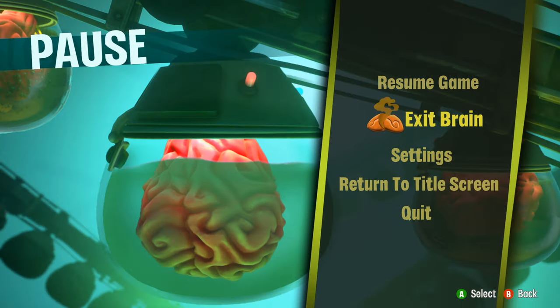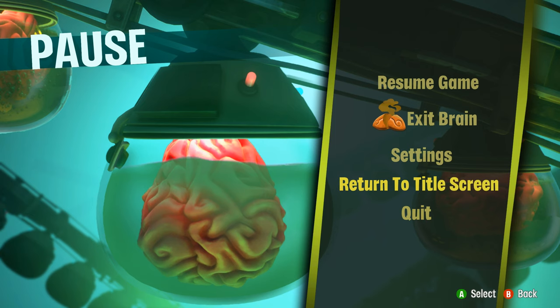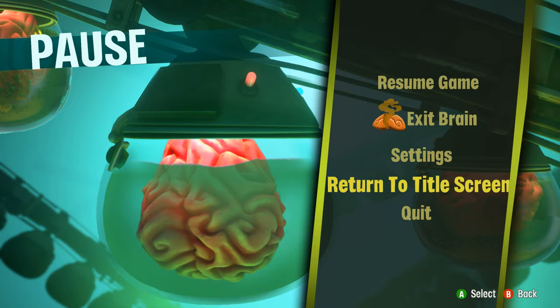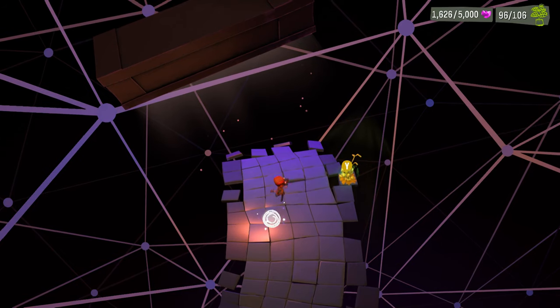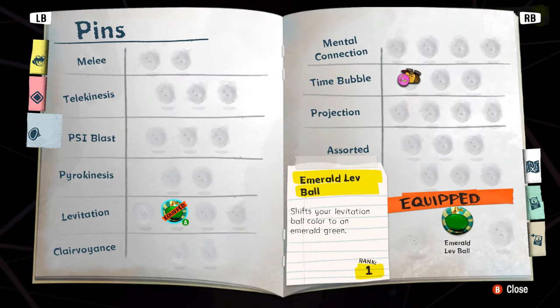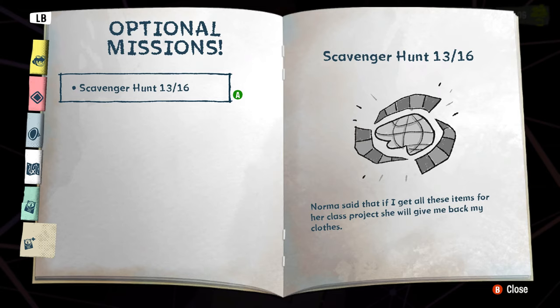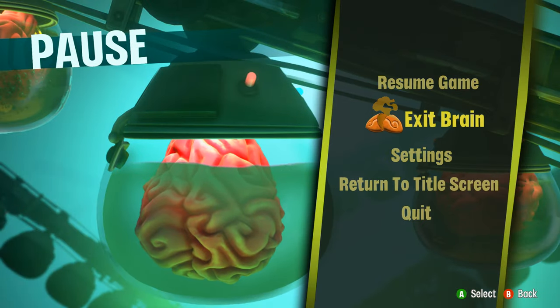And then when you go to quit the game, it tells you like, okay, time since last save. So it tells you how much the time is since last save, but it doesn't seem to let you actually save. You can't save manually as far as I can see. You've got all these screens here, a whole bunch of inventory, you've got your menu, but there's no apparent option to just manually save.